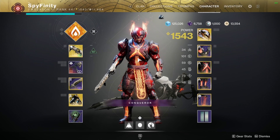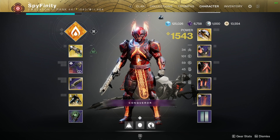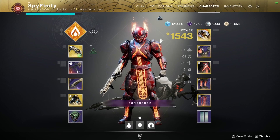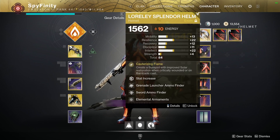What's up guardians? I'm going to be showing you another build. Today we are going to be looking at the Titan. What we have here is we are going to be using the Lorely Splendor Helm with this build. What the Lorely Splendor Helm does is it creates a sunspot with improved solar restoration when critically wounded or on barricade cast.